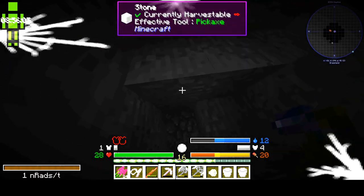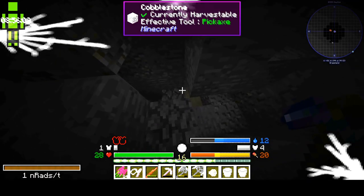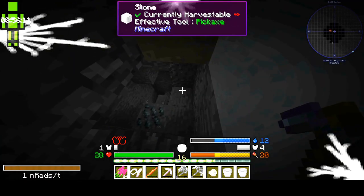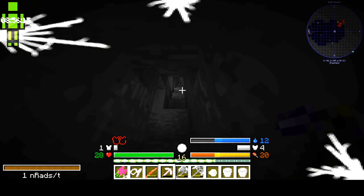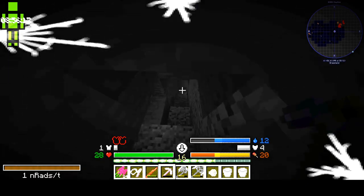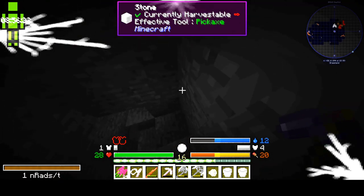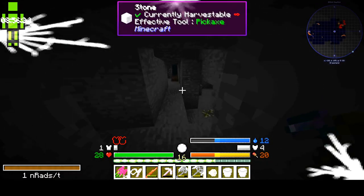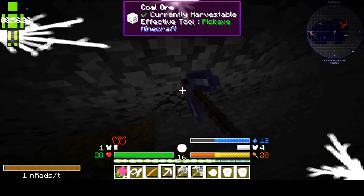Unlike in vanilla, if you silk touch your ore it's actually good here. Because you can take it to the pulverizer and get like four times, potentially? If you take it to the centrifuge I think it's like six times, potentially? I don't know the exact numbers for coal — I only know the exact numbers for diamond. Diamond yields a big amount in the centrifuge — like triple. That's why I'm silk touching it.